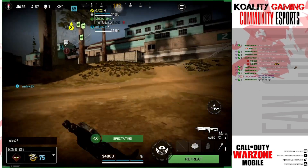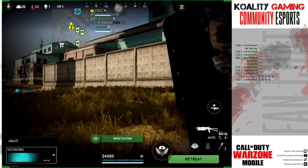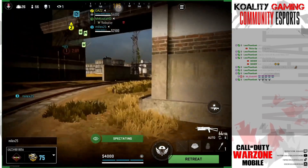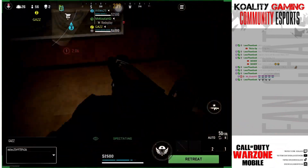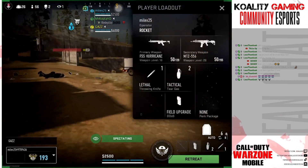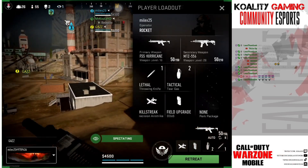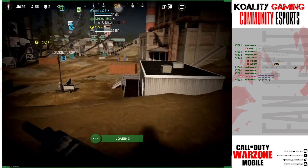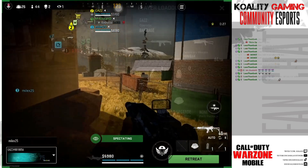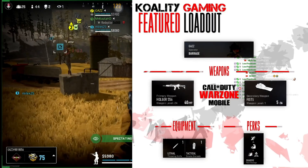Hopping into match number two here. We have Gaz and Milex to start out going into the match. It looks like Gaz is heading towards the loadout so we're going to see if we get a loadout. One kill on Gaz, and Milex has two kills over here. Let's take a look at what guns Milex is currently running — off the rip they got the FSS Hurricane and the MTZ-556. And then let's take a look over at Gaz with Gaz's loadout. Although you're coming up to the loadout, and that means we're going to take another look at the Quality Gaming featured loadout.